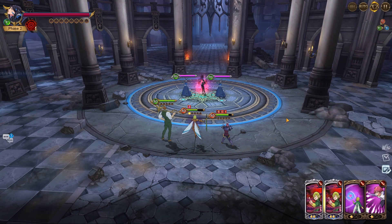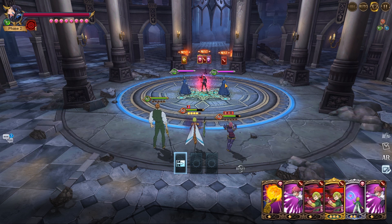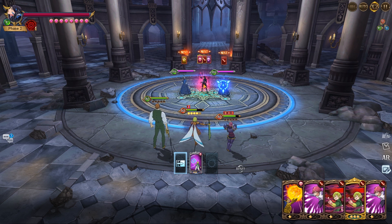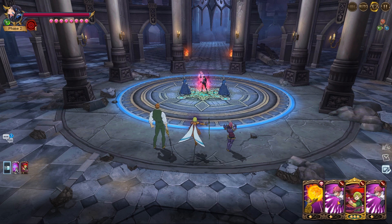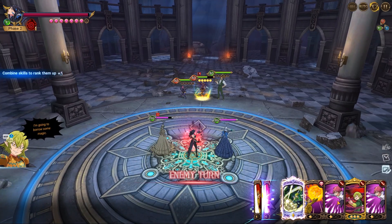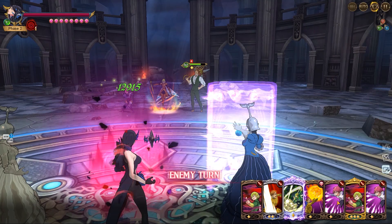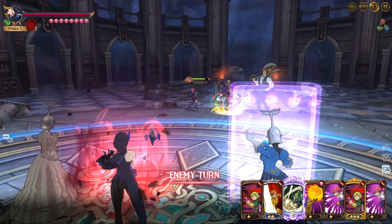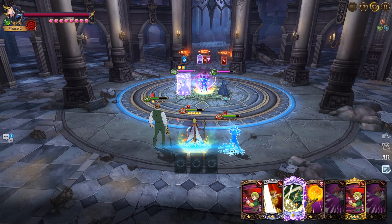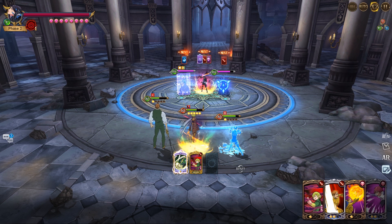Now in stage two, the person on the right lowers ultimate gauges so we're going to freeze her so we can use ultimate next turn. We also want to kill the left and right adds because killing them lowers Final Boss Merlin's defense by 40 percent. Hellbrim is only 3/6 so he's not the highest, but we're going to use this to remove ultimate gauges and get the challenge. Just in case she doesn't die, Escanor should finish her.